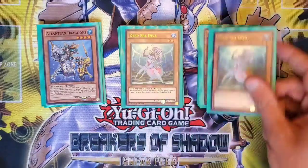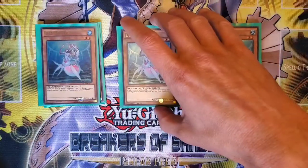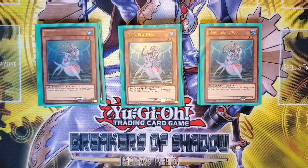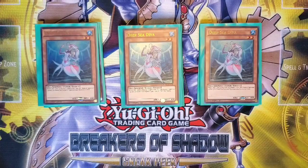Just recently bumped to three is Deep Sea Diva. Diva used to be absolutely broken in the deck. I think it's an absolute hand-trap magnet though, and sometimes I find myself going to Prince over Diva if I've got both in hand, because I really need Prince to go off. Whereas Diva just kind of sits on my field. But at least it's a tuner, so it can be useful — Crystron Halkafibrax plays if you've got an extender.